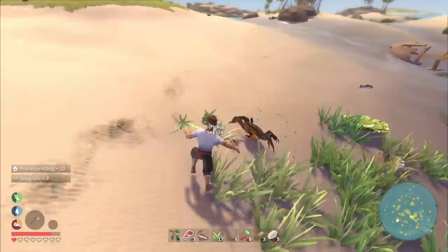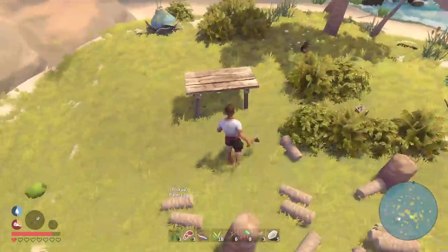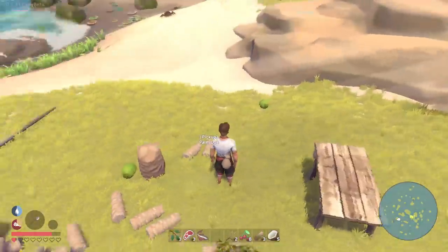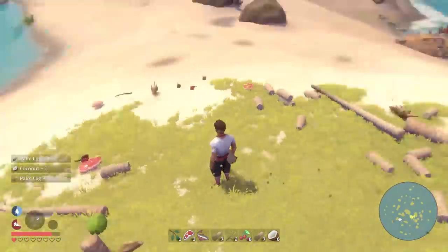I got it! Bad crab. My inventory's full. Okay, that's good. I made a little bit of a mess of this island too. Give me my backpack. I got a little backpack on. Now I can pick up all of these logs and put it inside that teeny tiny backpack.